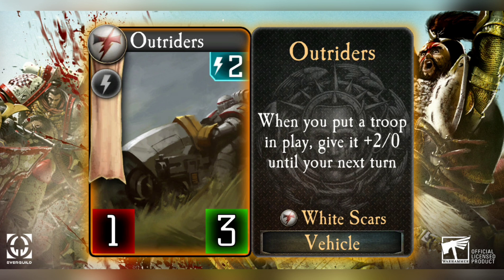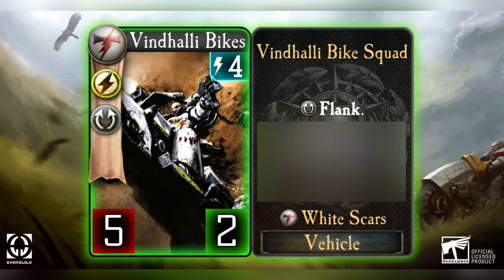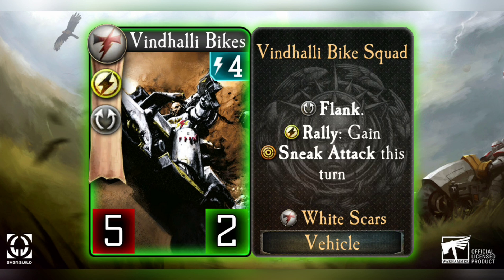This doesn't seem like a card you play at the beginning of the game - more something you play to support other cards and prolong the battle. Speaking of offensive potential, let's talk about how Outriders might work with Vendali Bikes. Vendali Bikes have five attack, two health, and flank. At six energy you can bring in Vendali Bikes and Outriders on the same turn and have a seven-attack flanker. They also have a rally ability that gives them sneak attack this turn.